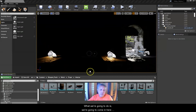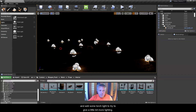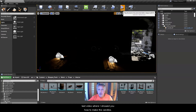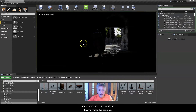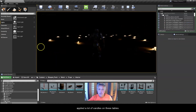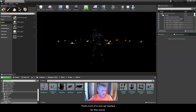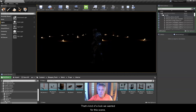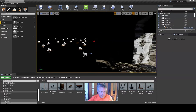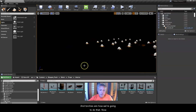What we're going to do is add some torch light to give a little more lighting. As you can see, after the last video where I showed you how to make the candles, I went ahead and applied a lot of candles on these tables. There's not a lot of light though — they don't give off much light, and that's kind of the look we wanted for this scene. So we're going to add some more light using torches.